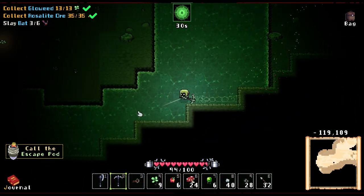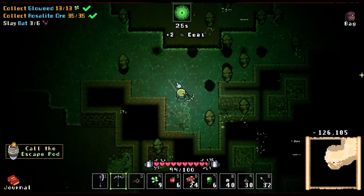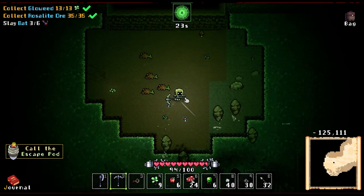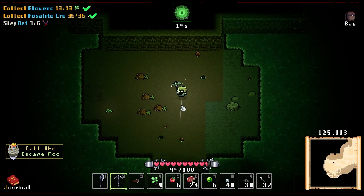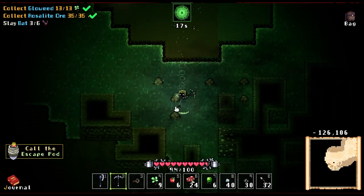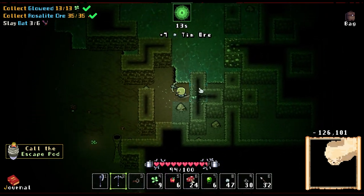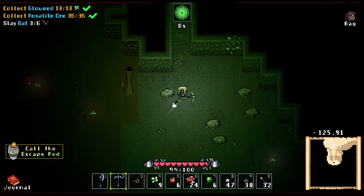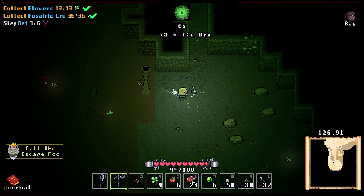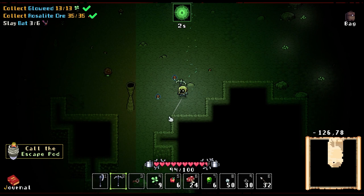I talked to Mike and the developer, and we were talking about maybe a place — like a dude you can talk to that will let you teleport. Once you've unlocked Layer 2, you can teleport to Layer 2 straight away. You know, like you unlock it. So they're going to have a look at implementing that. That would be pretty neat and nifty, but you have to unlock it first — or maybe you have to have some requirements.